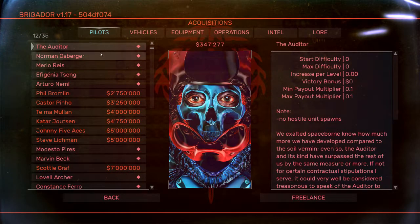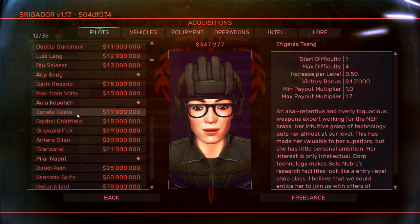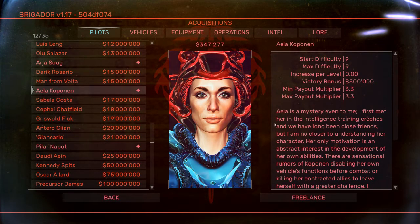One thing to note: you can play as the Auditor pilot, which has a no-hostile-unit-spawn setting. So you can use the Auditor to go through different maps and scout them out without worrying about being killed. That's really the point of this pilot. Otherwise, all other pilots just have a little backstory and different effects on difficulty and payouts.